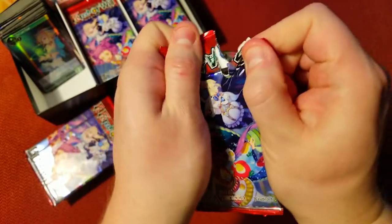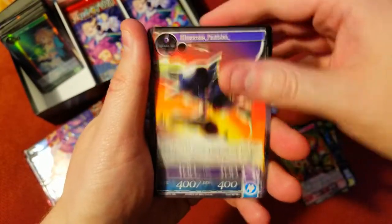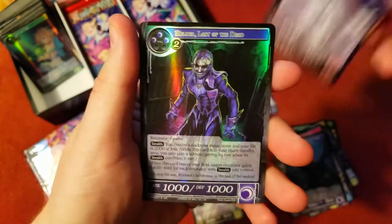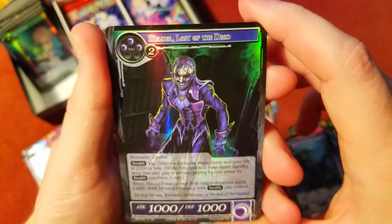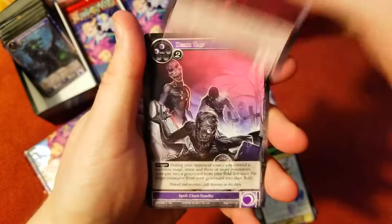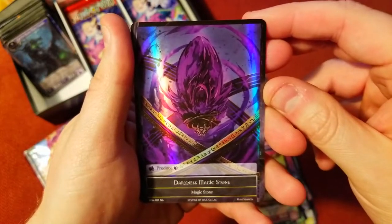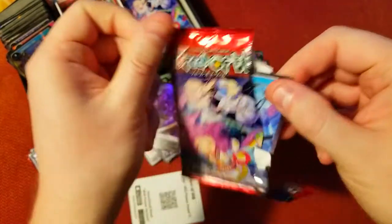In case you get a nice foil J ruler or something, you don't want to bend that. Engineer uncommon, uncommon. Our rare: Bors Returned Adventurer. Space Time Pursuer again as our super rare, unfoiled. We've also got Melder Last of the Dead as a rare. The Last Drop we got in foil already. Blood Cover Death Trap Elf — there's our uncommon. Darkness Magic Stone as a nice foil — looks pretty sweet. Then an uncommon for our foil.